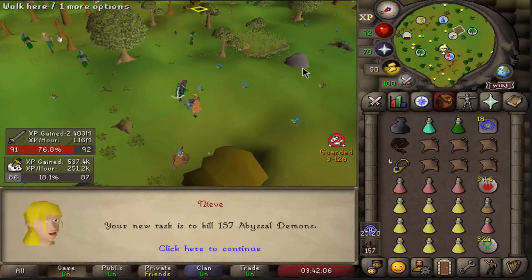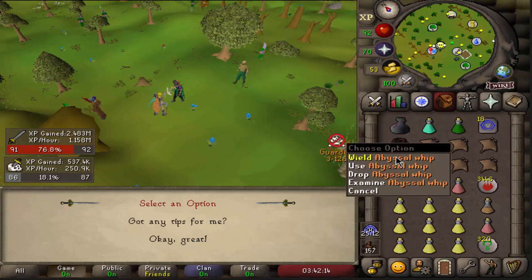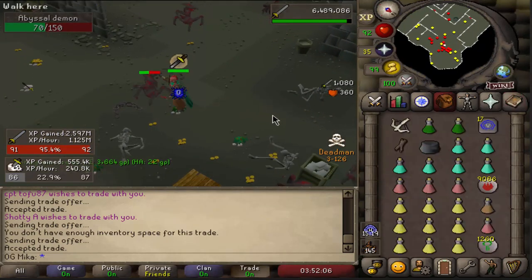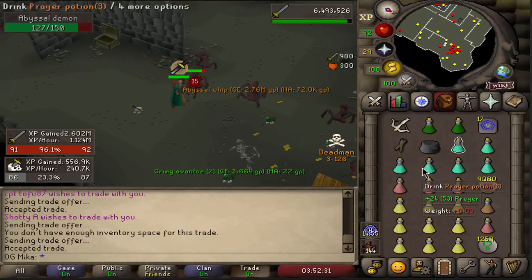As if we are going back to Abyssal Demons again! Honestly, I'm happier doing this than Steel Dragons. This time around we're gonna kill them with a Whip. Super Energy and Amylase Crystals — that makes Staminas, nice. I was just in a call with my boys and we just got another Whip.